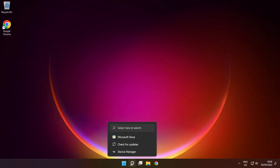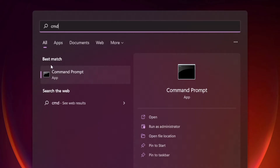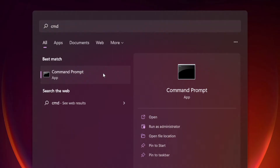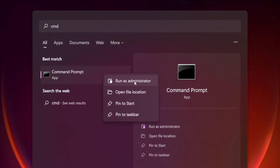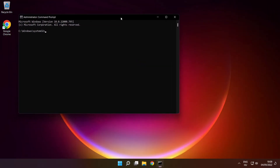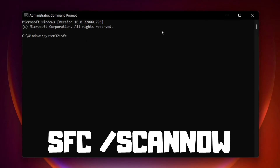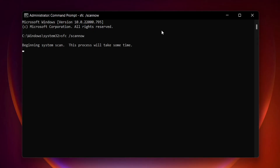Click search bar and type cmd. Right click command prompt and click run as administrator. Type SFC /scannow. Press enter and wait.